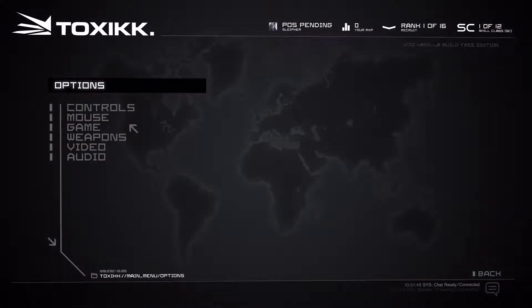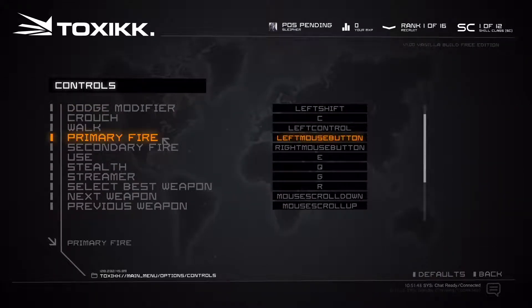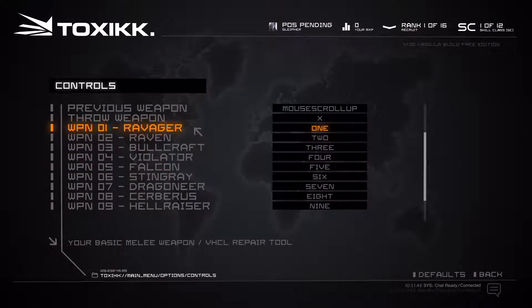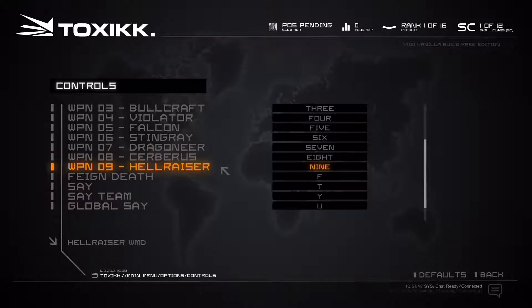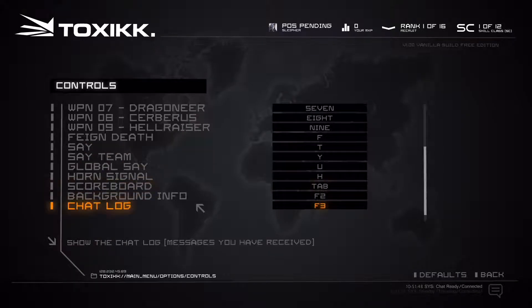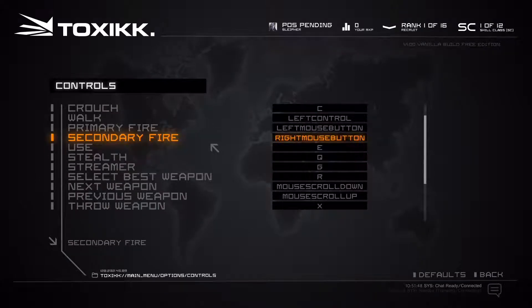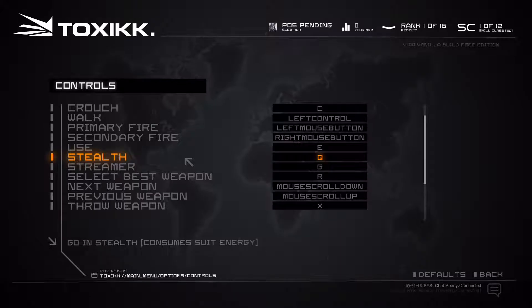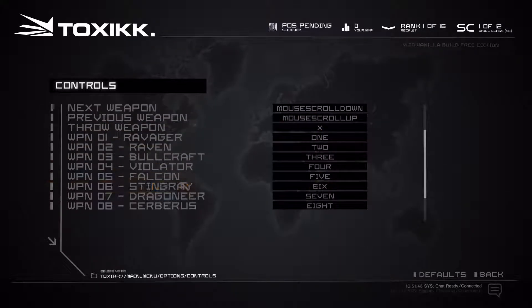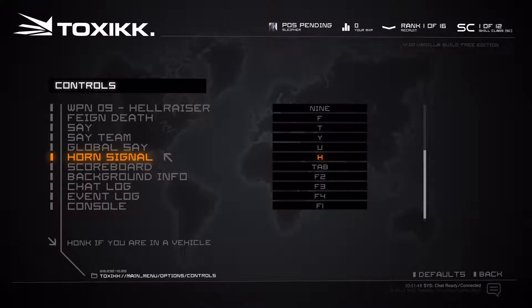Before I started recording I went into options just to make sure everything was correct with resolutions and everything. Let's take a look at controls — pretty straightforward, all the weapons are bound to the numbers. You can feign death, chat, and we even get a stealth ability. There's also a consume suit, and you can actually honk the horn — pretty neat.